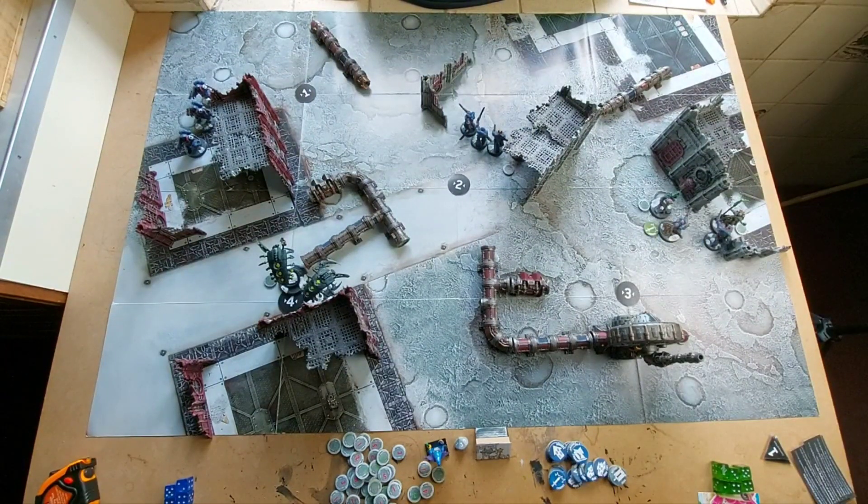End of Necron turn 3. The Wraiths have moved and started the action — we'll score it in the next command phase if they're still alive. Over here the Chronomancer chose the lesser of two evils and went into combat against the Lieutenant, taking two wounds, but it's better than facing the Captain and Assault Intercessors. The Overlord finally managed to do some damage even with Transhuman Physiology, killing two of the Assault Intercessors with the Scythe. It's just the Sergeant left there to fight off the Overlord — they did manage to do two wounds before going down.